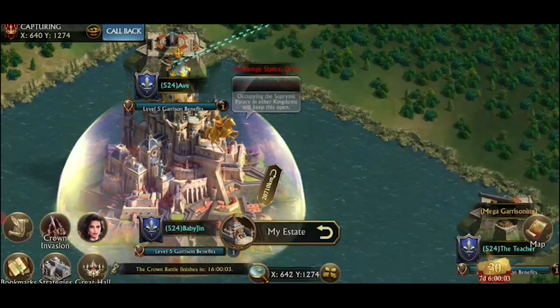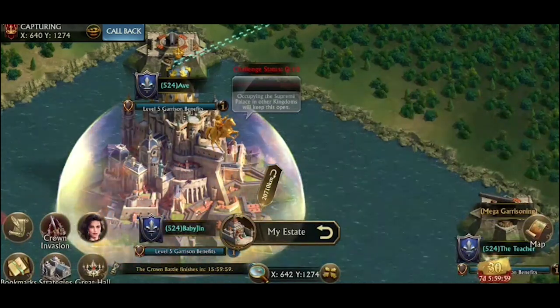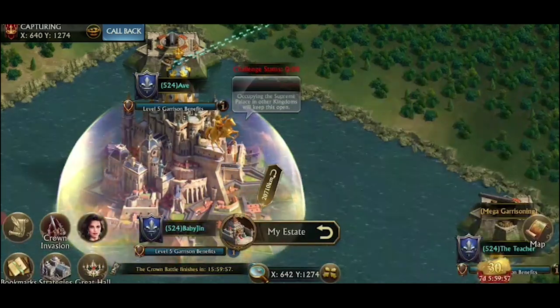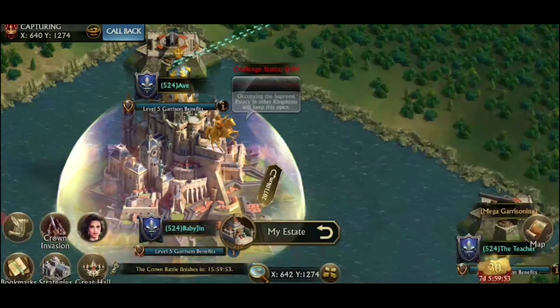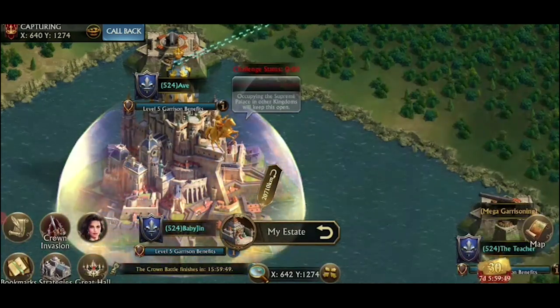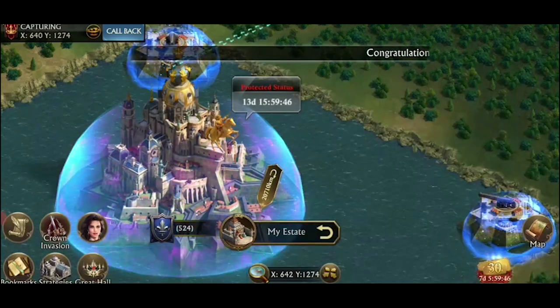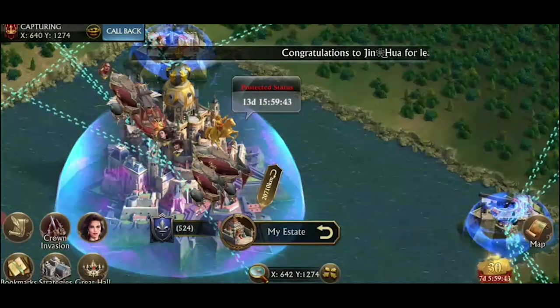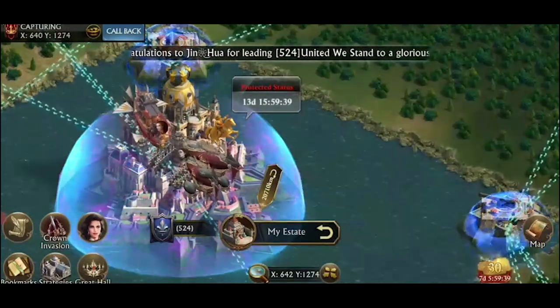Let's start off with the completion of KVK and assigning a crown. The R5 of the clan which held the throne is the only one with the ability to hand out the crown. It is important for the R5 of the KVK clan to be someone who the kingdom trusts and who will be online when the crown is secure. After the kingdom is secure, your kingdom has two hours to pick someone to be the king or queen, or the R5 will be assigned the crown automatically.